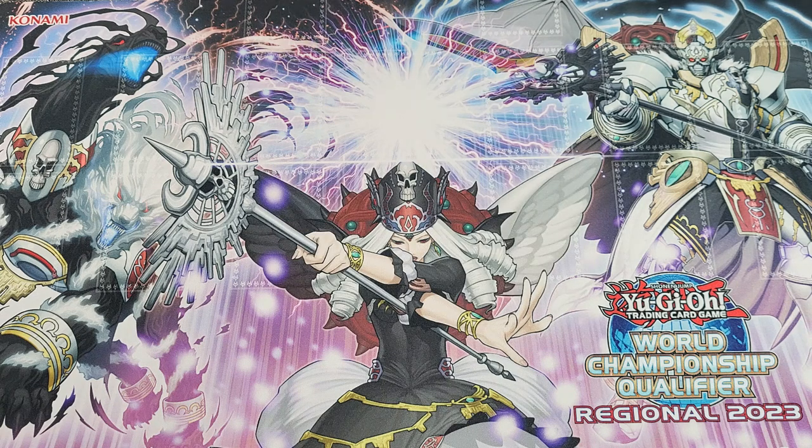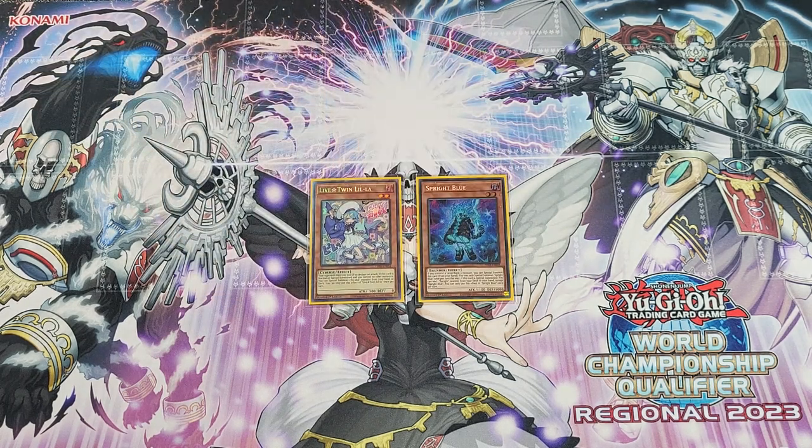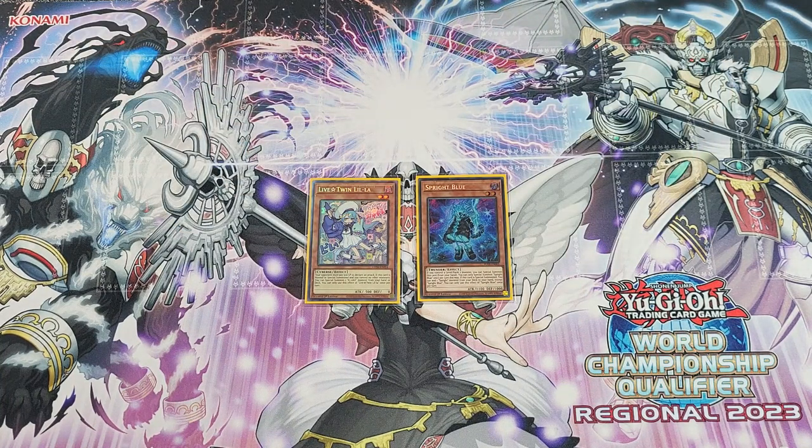There are three main combo lines I want to go over. There is Twin plus Blue, then there is Twin Twin, and then there is Twin Blue Jet. We're going to start with the Blue-Blue combo, which is Live Twin Lilla and a Sprite Blue, and where you get with just these two cards.